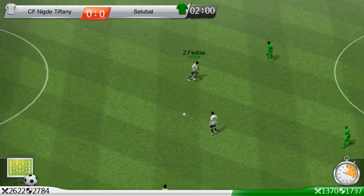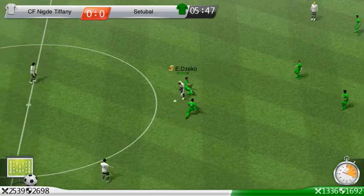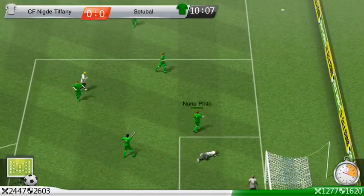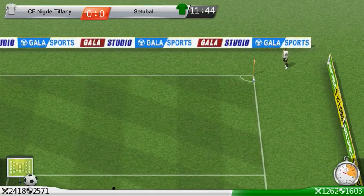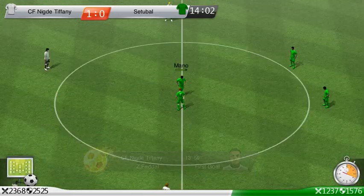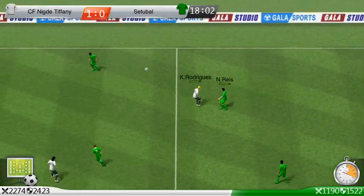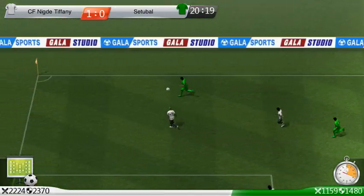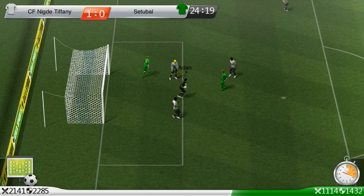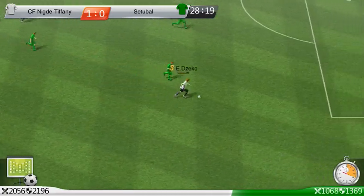At the end of the first half, the score difference is two goals. The match is getting more intriguing. Long passing to the forward. What a beautiful pen shot — what an amazing goal! Passing to the wings. Outside. Simple combination, counter attack, shoots from distance.